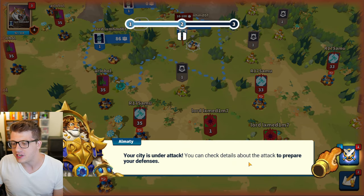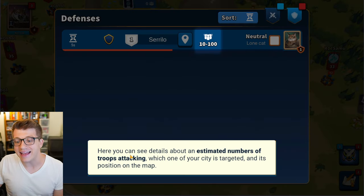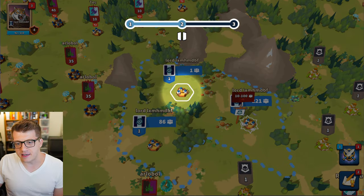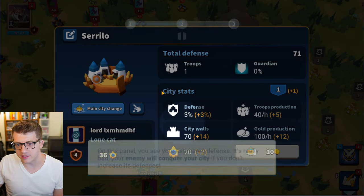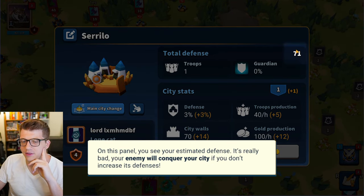The screen is flashing red which means we're getting attacked. You can check details about the attack to prepare your city defenses — here we have an estimated number of troops attacking, which city is targeted, and its position on the map. Let's tap that — this is the city that's being targeted. Now check your city's information to know if your defenses are ready.